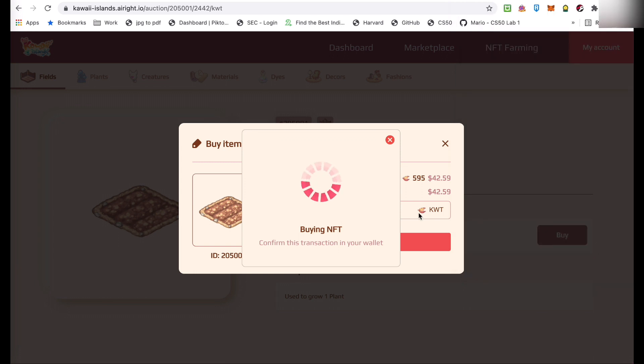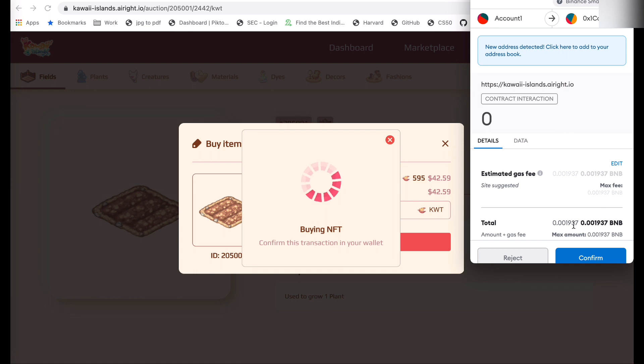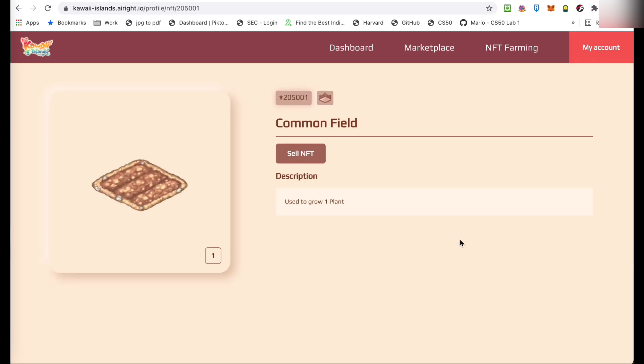So, i-click mo lang yung MetaMask na yun to confirm. And then, after that, you just have to wait. Kasi, nagkoconnect kasi ito sa blockchain. And, ipapasa nyo sa'yo yung ownership nitong field na to. Kaya, it takes some time talaga before this can be processed. Ayan, transaction submitted, and waiting na tayo for the confirmation. But, don't worry guys, kasi kung may problem, marirevert back naman to. So, ayan, at this point, natapos na. And, akin na siya.